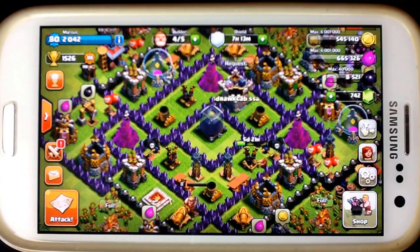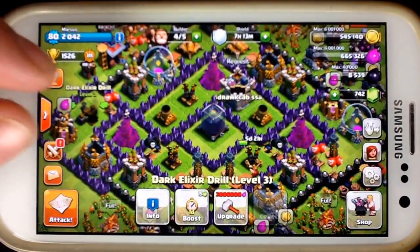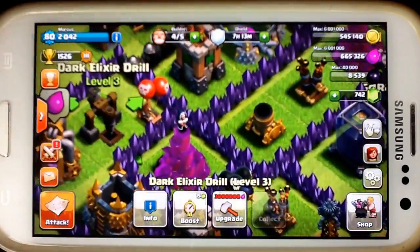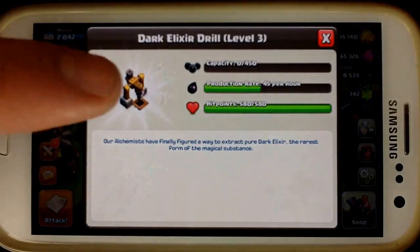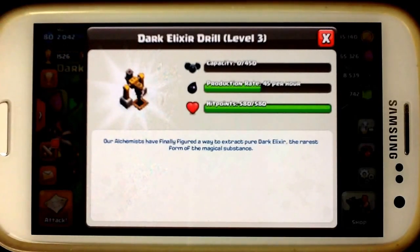People want to wait until they get to Town Hall 8 to get their Dark Elixir drill. This is a level 3 drill right here, and let me show you how much I get with it. I get 45 Dark Elixir an hour at 450 capacity that I can hold. So every 10 hours I have to check my Dark Elixir drill and collect it all so it doesn't stay full. It's not a very efficient way — it's nice to keep Dark Elixir accumulating, but it isn't sufficient enough to just get your Barbarian King. Just because you're Town Hall 8 doesn't mean you're going to get it any easier.